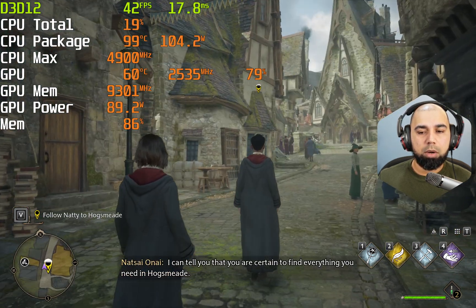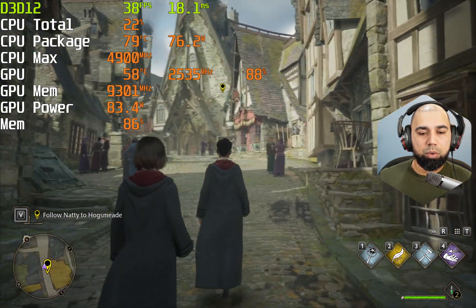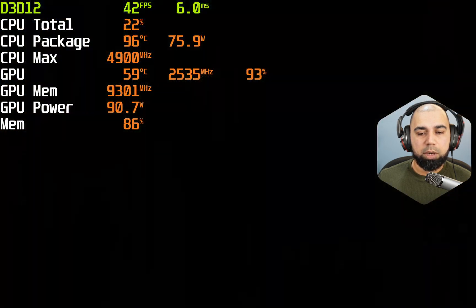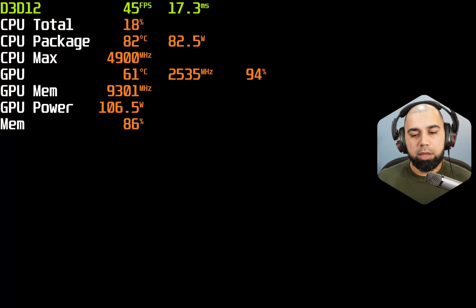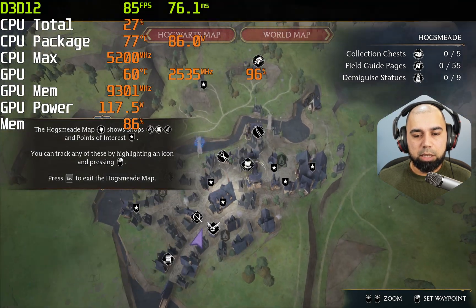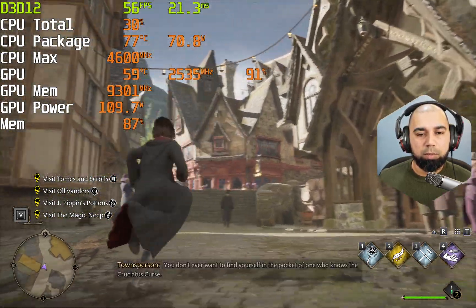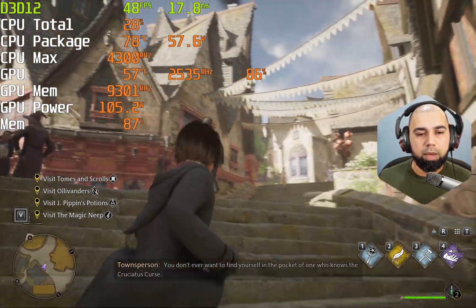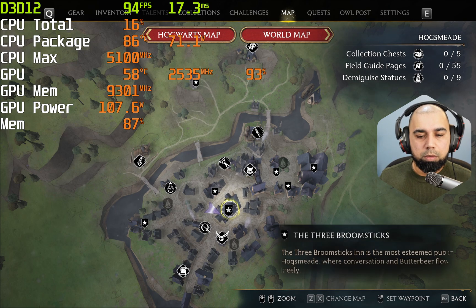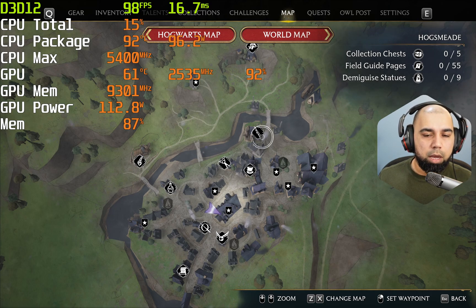Now hitting some interesting frame rates — dropping into the 30s, it's a stutter fest: 32 fps, 38 fps. That's not acceptable. Portkey Games made this look stunning though. Let me wander around — this section gets pretty lengthy so we'll wrap up soon. The map looks good but we're getting stuttery effects too. The game looks great but we're dropping and stuttering all over the place in this village — this is Hogsmeade, I believe. Three Broomsticks — yes, this is Hogsmeade, where Weasley sent us.